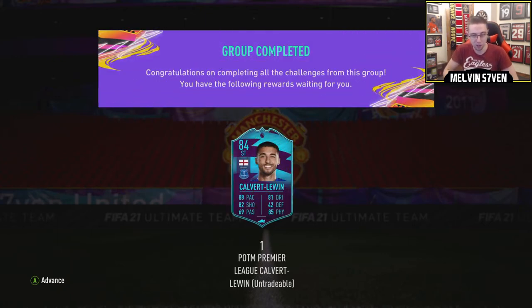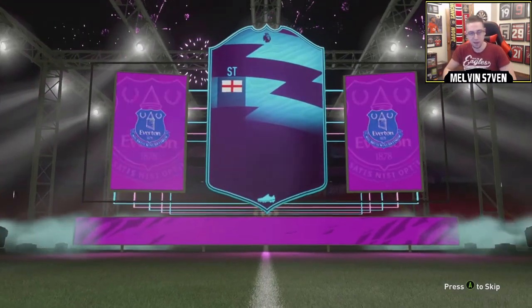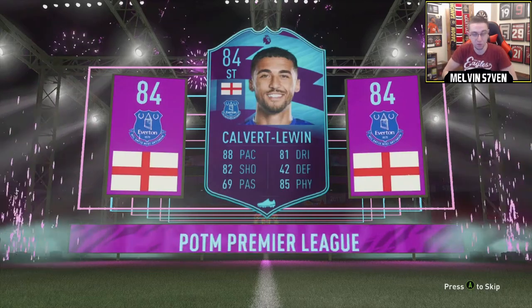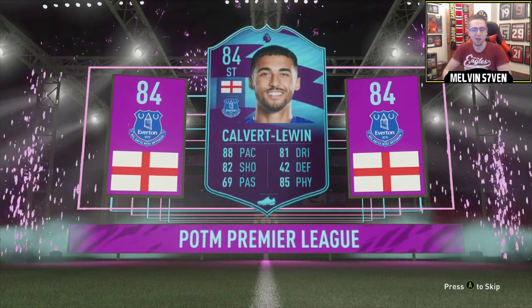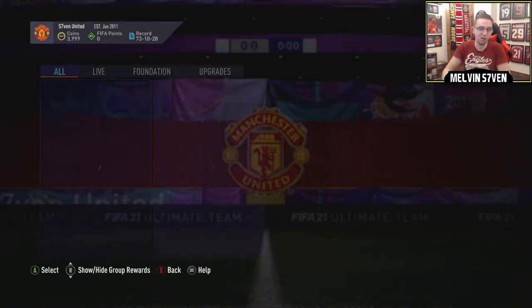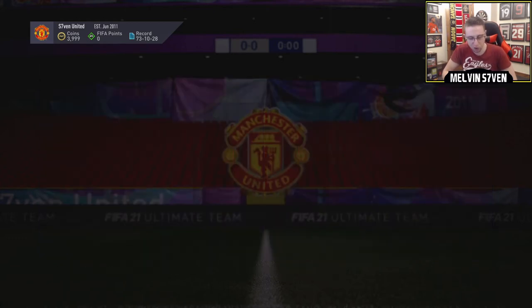I don't know why the menus lag quite a lot, but there we go. We've got Dominic Calvert-Lewin there — we might as well watch him walk out. Why not? Yeah, he does. This might be the title of the video, I do not know. Looks a solid card. I have used him in co-op — one of my mates has completed him. He did seem to have a little bit of an awful touch, but other than that he seemed absolutely incredible.